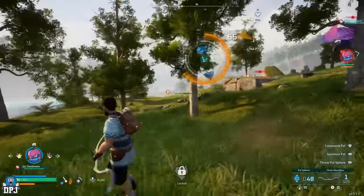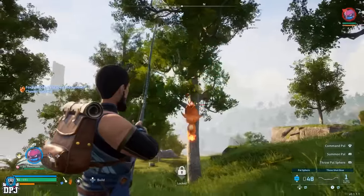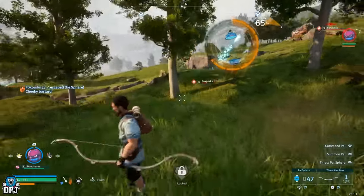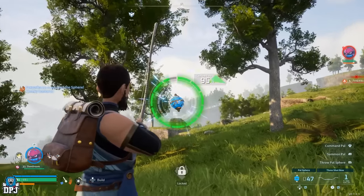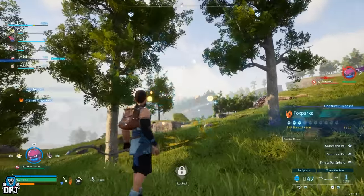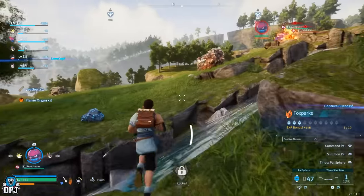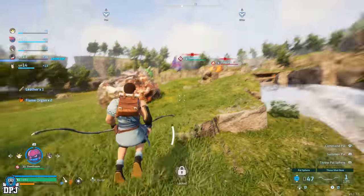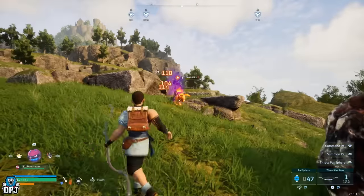You earn anything from 40 to 200 XP per catch on your character itself, and also great XP gains on your pals. Those XP gains share across all active party pal members. It doesn't matter if the pals are big or small — pals as small as Captivas, Lambells, and Chicopees all give you amazing XP until you have 10 of them, then it falls off.